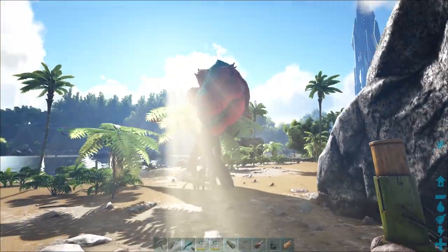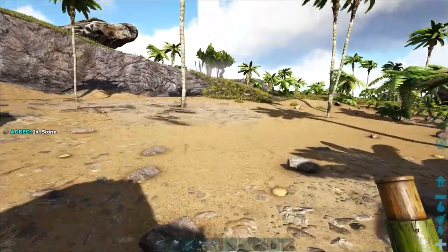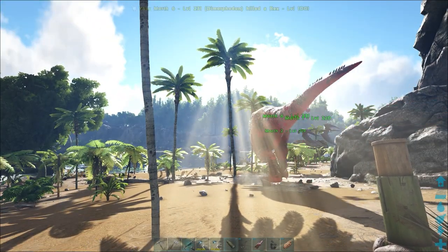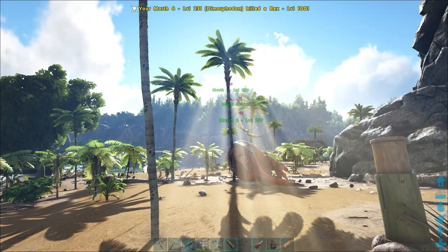The Dimorphodon. These small, unassuming shoulder mounts are all you need when backed into a corner. Deceptively powerful in small flocks, they can take on some of Ark's biggest creatures.